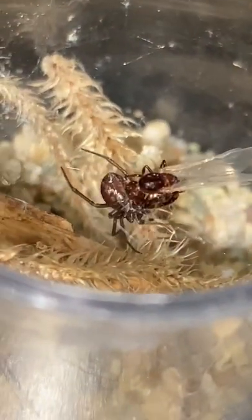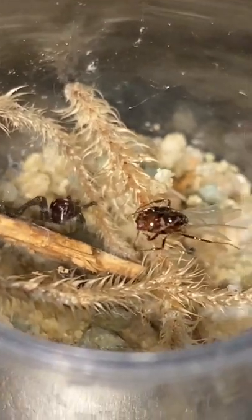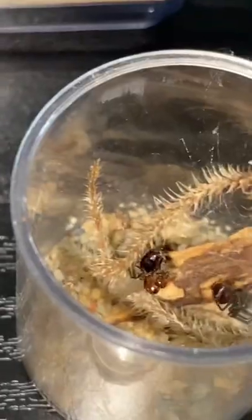The ant still isn't giving up trying to escape. It looks like the spider went in for a final bite and is biting the ant several times. Now the spider is just waiting for the ant to stop moving so it can eat its food. It's crazy how fast this false black widow spider wrapped up this queen ant.